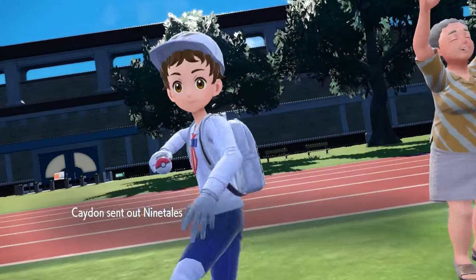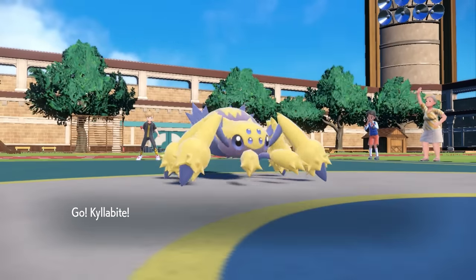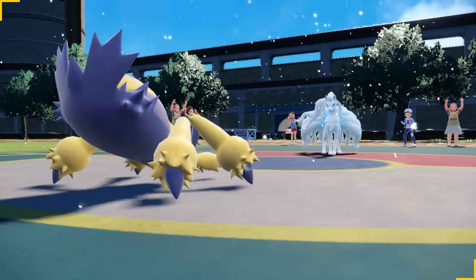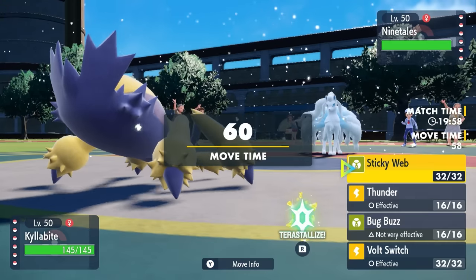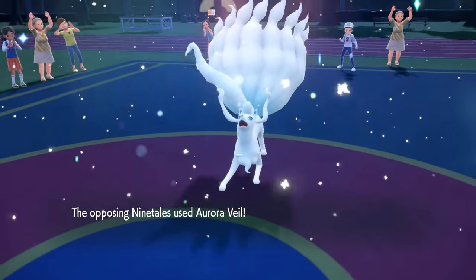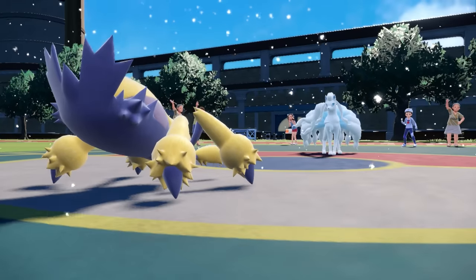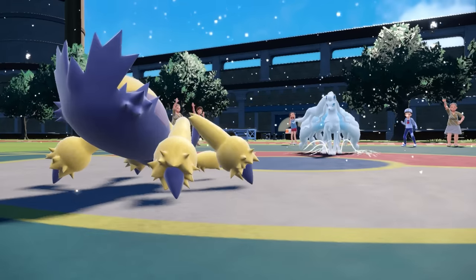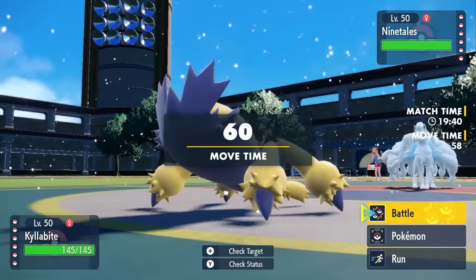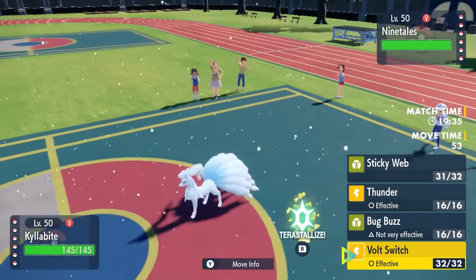My opponent leads off with Alolan Ninetales. Most of the time I see this thing, I absolutely hate it — it's going to set up the snow, which then allows the Aurora Veil, and my team's not going to be able to attack its way out of a wet paper bag. But in this case, I'm actually happy to see it. I know it's going to go for that Aurora Veil, and I'm able to set up my Sticky Web. Step one of the plan is complete. Now I need to get this spider out of here.